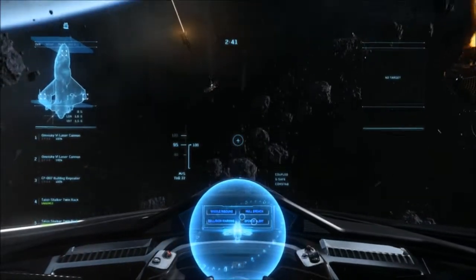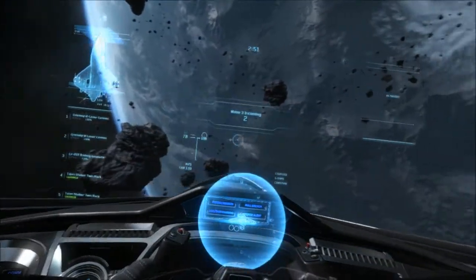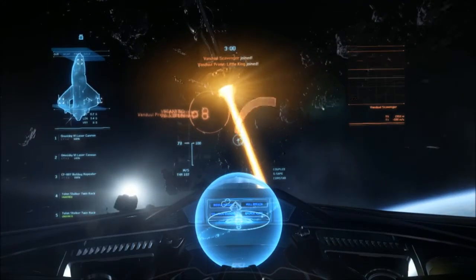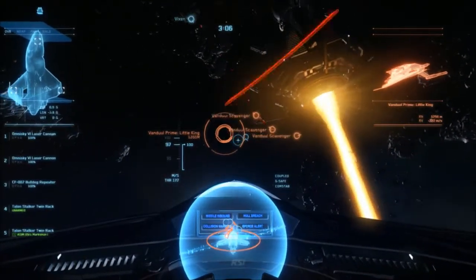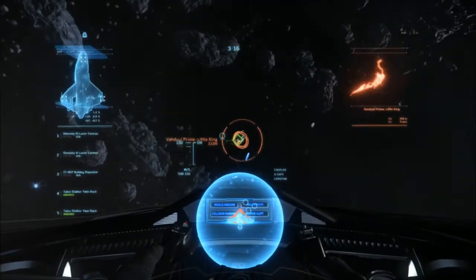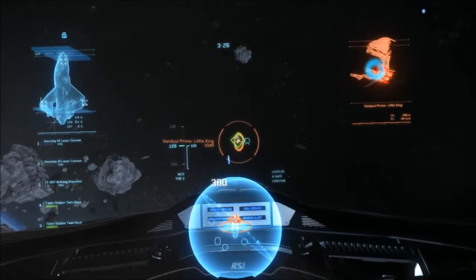Apparently, if you go through Squadron 42, you get some bonuses in the persistent universe. As far as controls go, it's pretty straightforward if you've played a flying game before. One thing I really enjoy is that physics is very integral to the whole way you play this game — in a lot of space games the way you fly is similar to an airplane game, but with space that's definitely not the case.